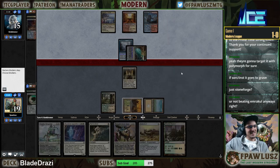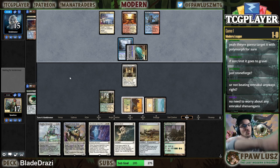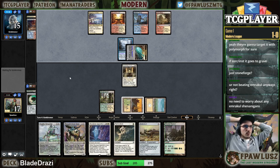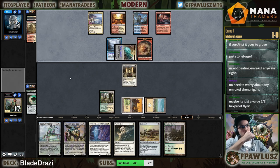Oh man, such a good time. I mean, I'm not getting Emrakul right here, but my deck can — Displacer can basically blink Emrakul forever.